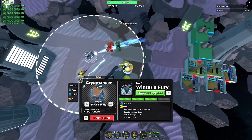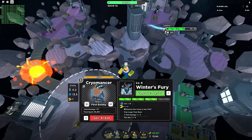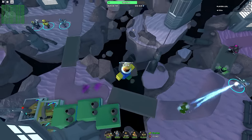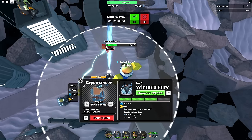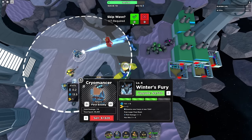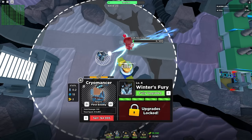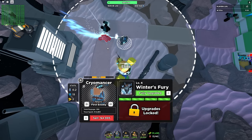The next upgrade is Winter's Fury — enemies now freeze at max chill. Chill is basically how frozen the enemies are; the slower they go the more chilled they are. Right now it doesn't completely freeze them but slows them a lot. At max chill it will probably completely freeze them. It will also hit more enemies and do more damage. Let's get Winter's Fury — that completely froze the Dark Necromancer!